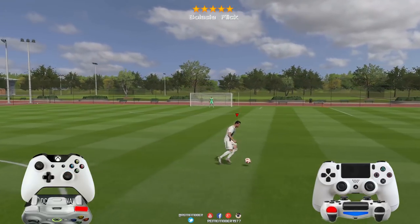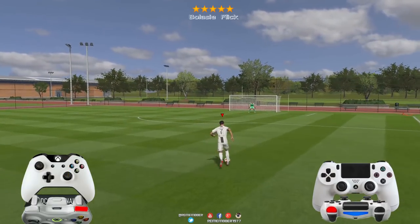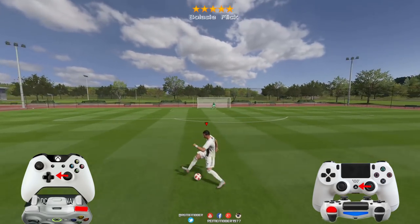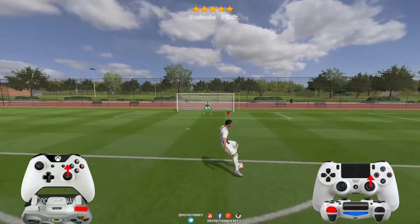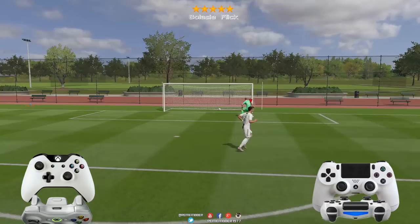Acto seguido se hace igual que en el tutorial que vimos anteriormente: el verbatop spin o makity spin. Se trata de hacer una L en dos toques: el primero hacia donde esté mirando el jugador y el siguiente hacia cualquiera de los dos lados, dependiendo del lado del que queráis salir.